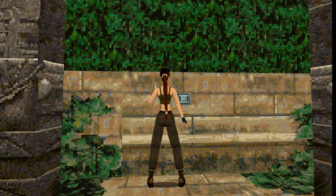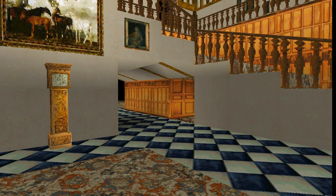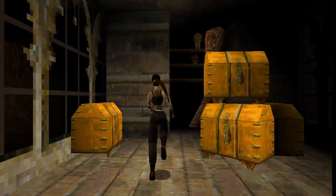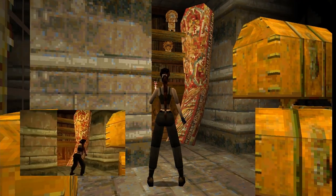In the secret basement or trophy room in Lara's home, there is a place with a book that in the PC version has an idol from Tomb Raider 1, and in the PlayStation 1 version it's just books.